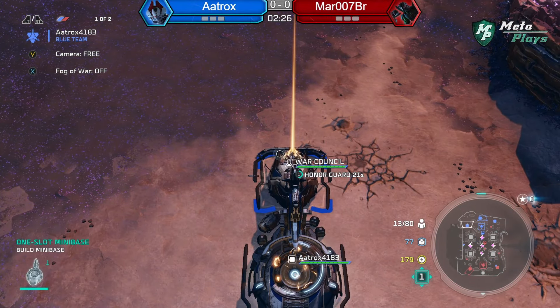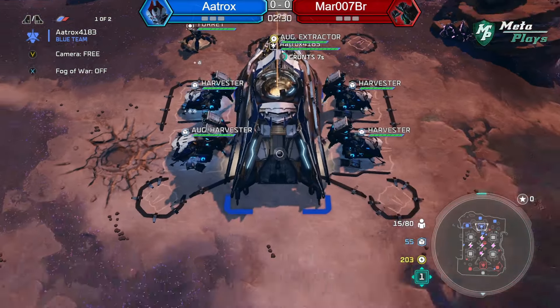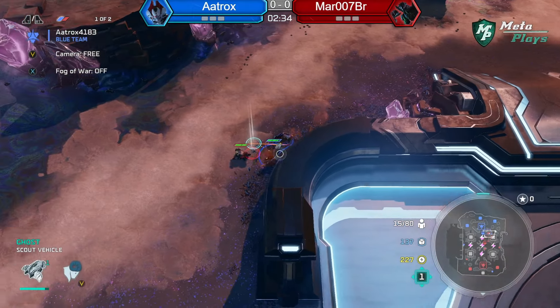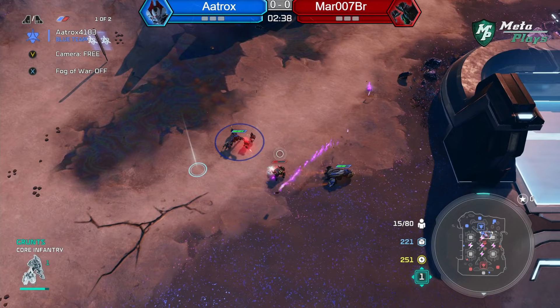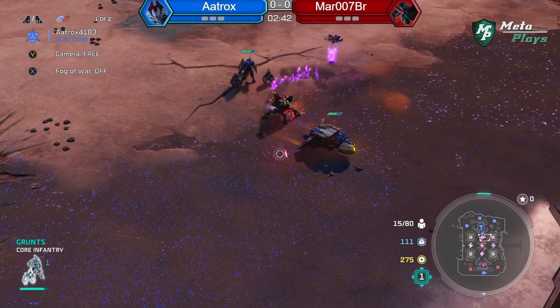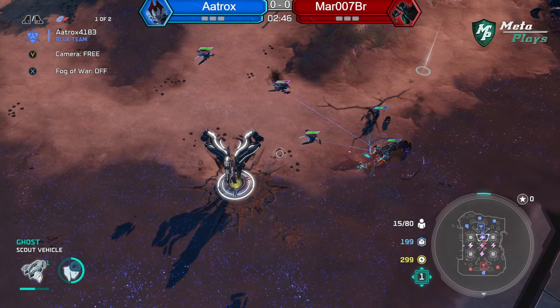That's generally good in tier one, but if AAtrox gets a few engineers then it's just hard to deal with — hard to kill, and you've got Extract as well, so how are you gonna get it done? Great pick off — oh nice, he gets the center mini in the back!